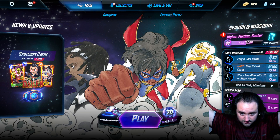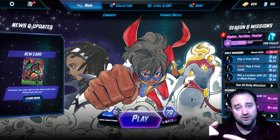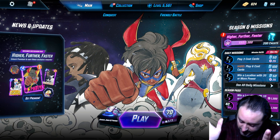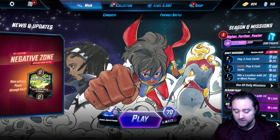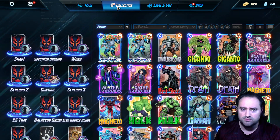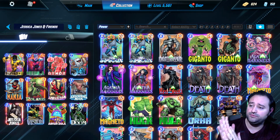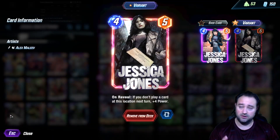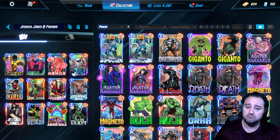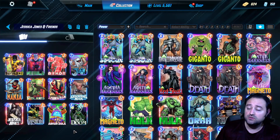What is up guys, we are back again with another Marvel Snap deck build. Today the video is on Jessica Jones — I know, starter deck material — but we're going to see what we can do with her. This is about week three of Miss Marvel. Jessica Jones is a four-cost nine: on reveal, if you don't play a card at this location next turn, plus four power, making her effectively a four-ten.